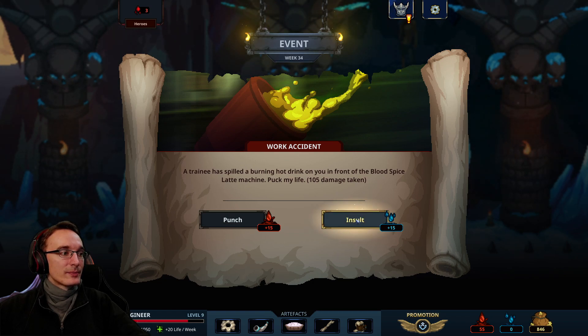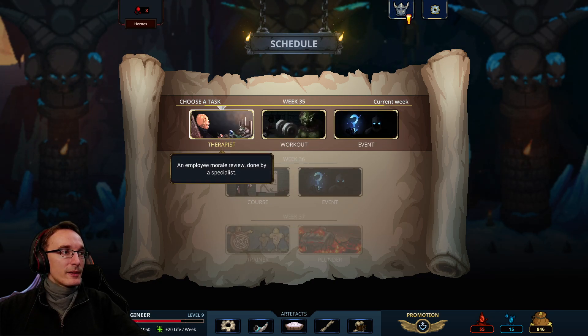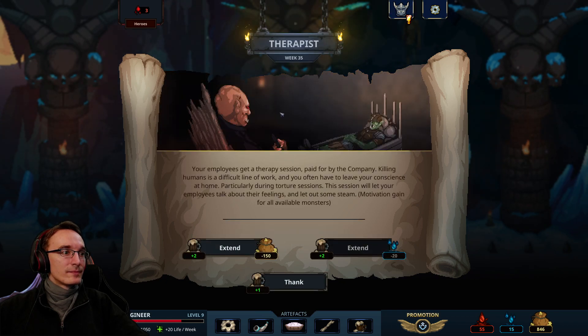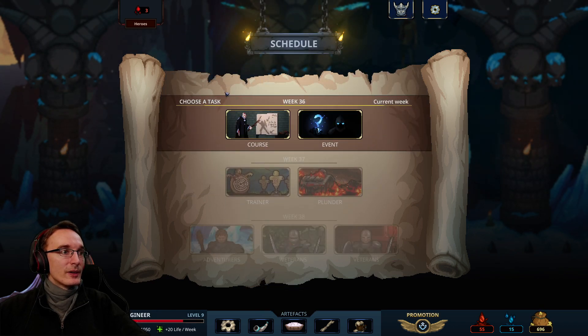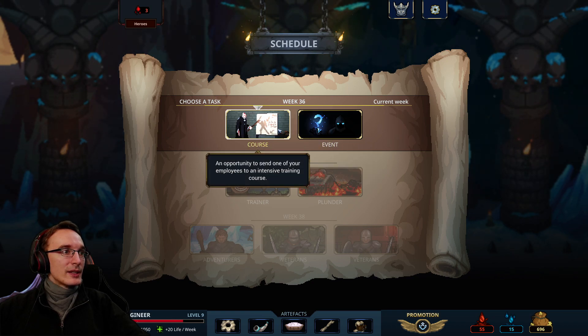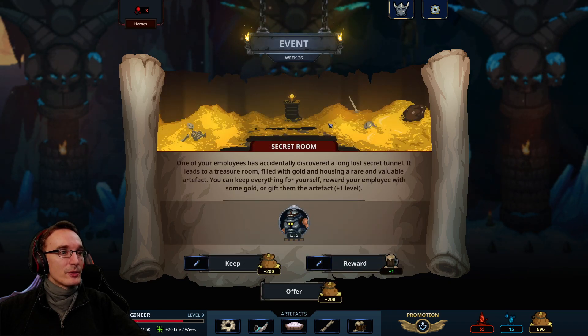Therapist it is — I think we should pay so our scientists will be ready for another fight. Training course? No. Event — secret room. One of your employees has accidentally discovered a long-lost secret tunnel. It leads to a treasure room filled with gold and housing a rare and valuable artifact. You can keep everything for yourself, reward your employee with some gold, or give them the artifact.